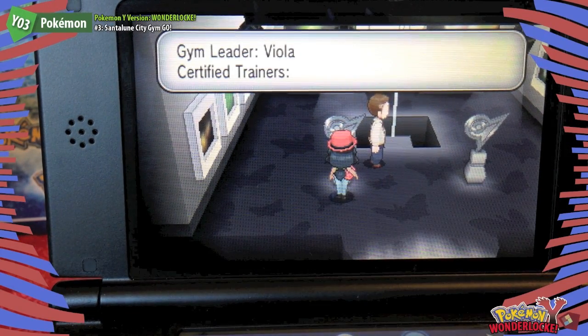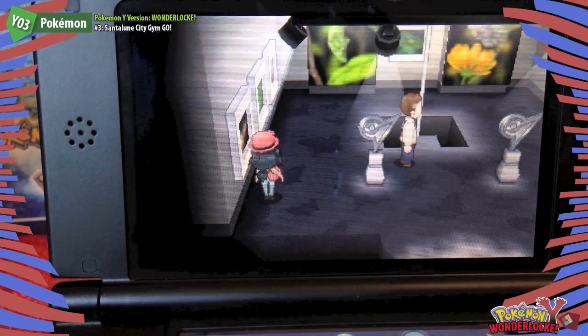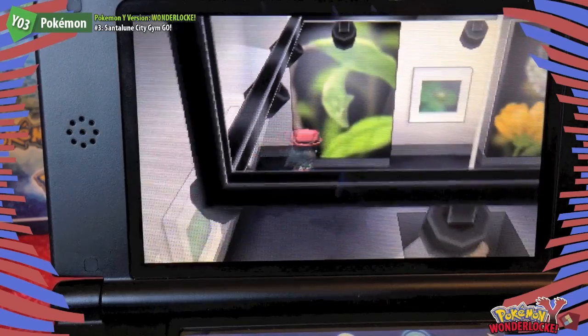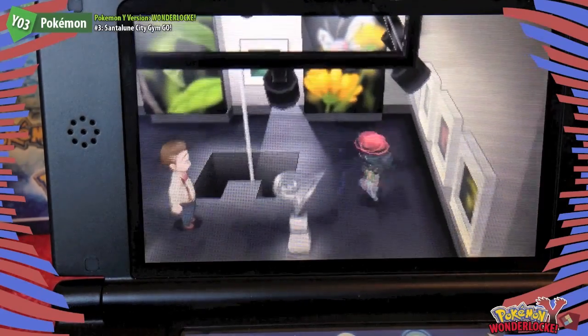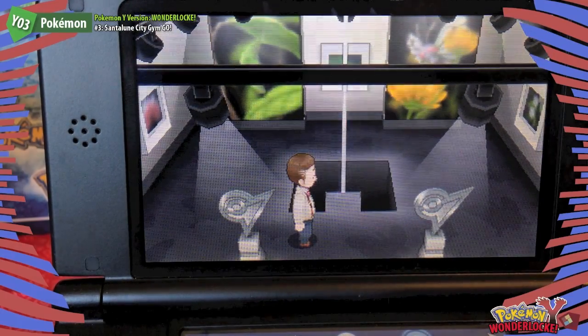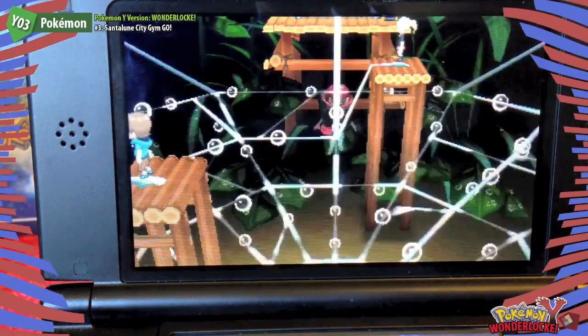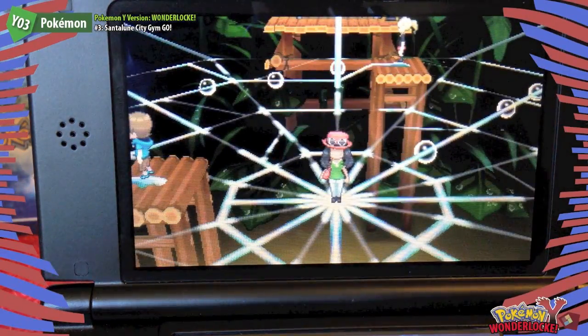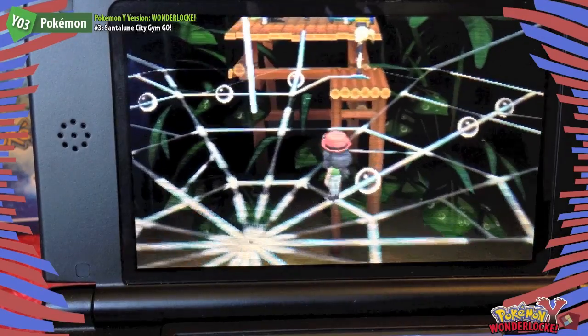Gym Leader is Viola. Five trainers. So — photographs — there's a Metapod and a Butterfree. Let's go straight and challenge the first trainer. A handy tip: you can follow the bubbles and that'll give you the fastest route to get to the Gym Leader. In theory, this should bypass all the trainers — see, we've already gone past one.